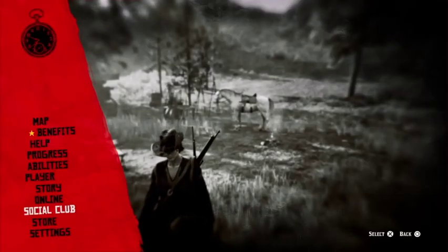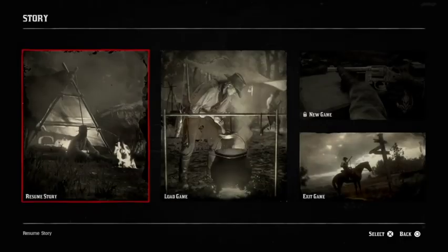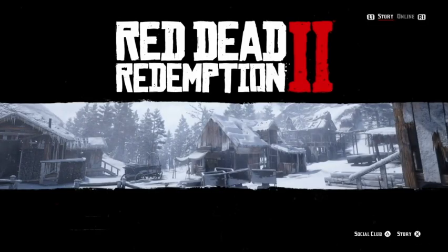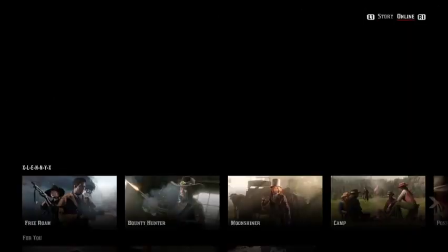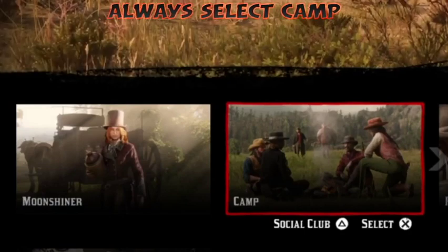This is where your camp is, so when you spawn back in you'll spawn into this location. From here you want to go back to story mode — this is what I do just to make sure the game actually registers me closing out of it and the camp spawns back at the same time. Once you've done that, close out of Red Dead, then go back to Red Dead, open up the application, go to Online, and you want to spawn into your camp. Every time you come back online you must select camp — do not go anywhere else, always select camp.